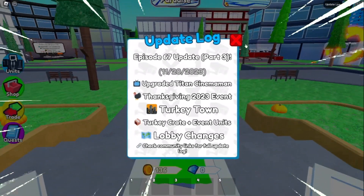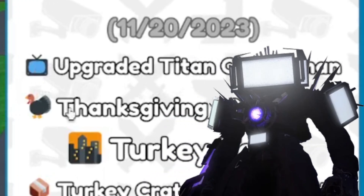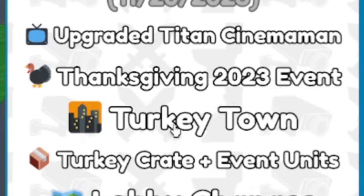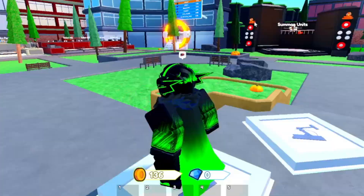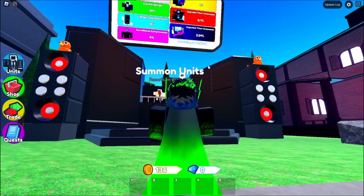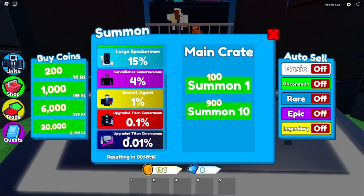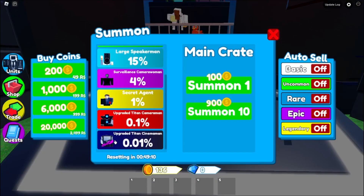New episode 67 part 3 is here and I'm here to check it out. First of all, upgraded time cinema! Thanksgiving 2023 event — Turkey Town, turkey crate, plus event units and lobby changes. Oh my goodness, I am so hyped about this. Is that what I think it is? A new upgraded time cinema! No way — a 0.01 chance. What if I get it in the first try?